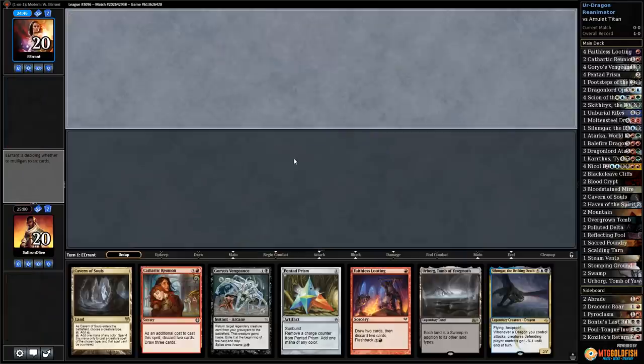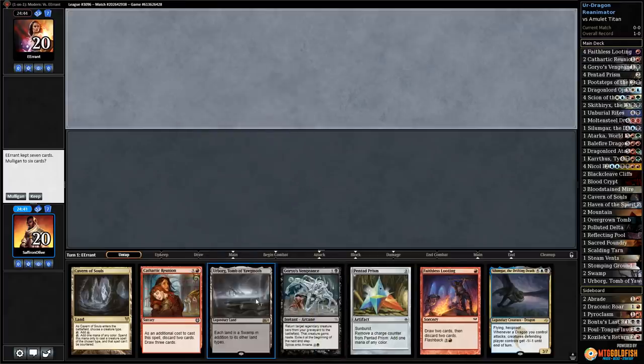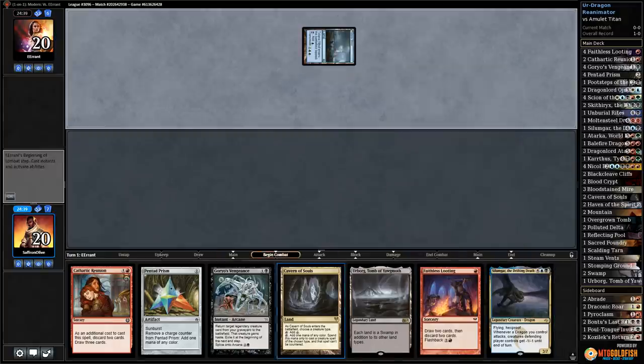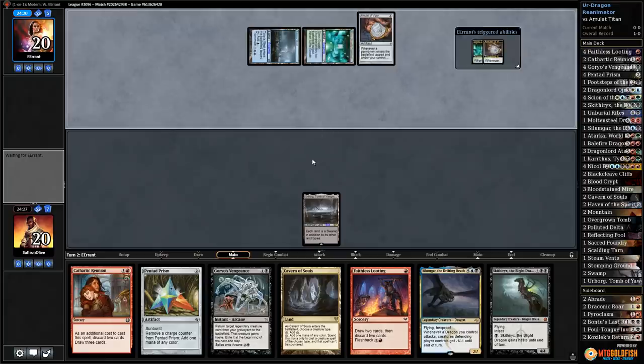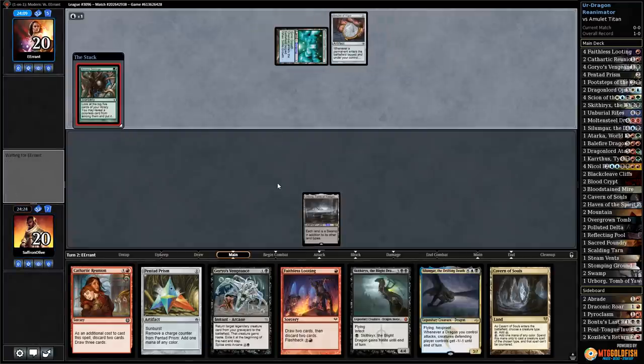Match two — Urdragon Reanimator. This hand is so close: a dragon, multiple looting effects, Goryo's Vengeance. Our problem is mana — we keep it because any colored source leads us to a Prism. Skithiryx is not exactly what we're hoping for, and we might have counter issues although Cavern helps. Opponent has Amulet of Vigor and Amulet Titan — dragons do not like this. They find Engineered Explosives, which is the least scary card they could find.